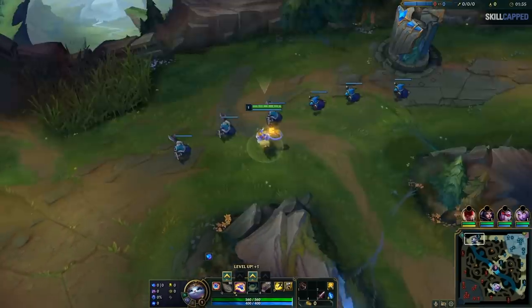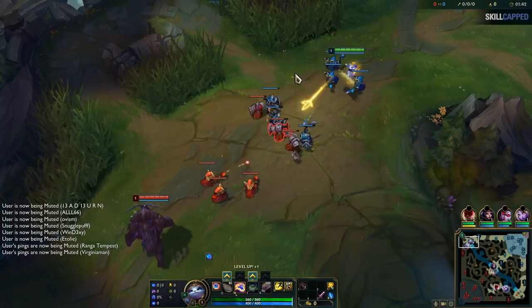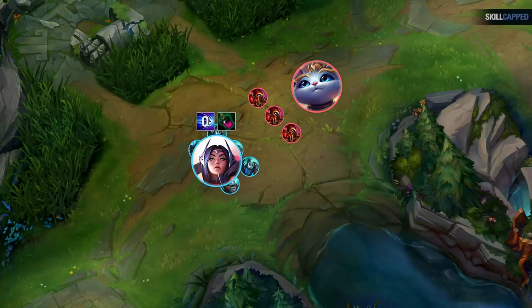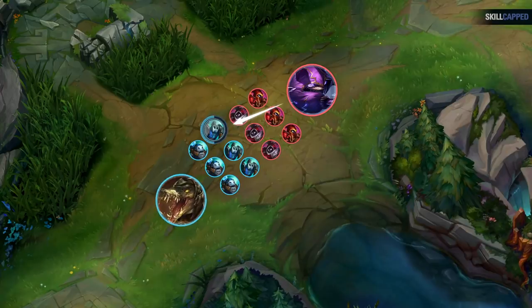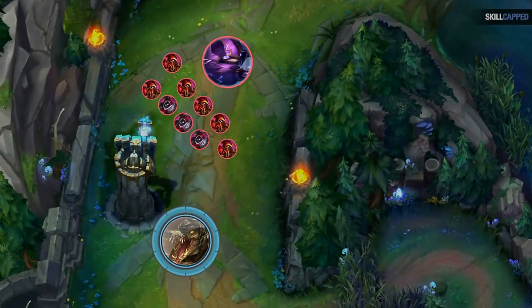Volibear was a bit late to lane. Hector should have used this time to begin building a wave advantage by auto-attacking the minions before Voli got there. Having a decent idea of the power of both champions at level 1 is very important. There are certain melee champions who excel at ignoring ranged harasses early on — Irelia is famous for this. She has so much sustain from her Q and Corrupting Potions that she can actually take control of the lane at level 1 against almost every ranged champion. Letting the melee take early control can allow them to slow push, enabling them to go for a cheater recall at level 3. As the ranged champion, you can avoid this by getting early damage on the wave before the melee champion is in lane. With a sizable enough minion lead, it doesn't matter how strong the melee is early game — they won't be able to deny your slow push and you can guarantee control of the lane.